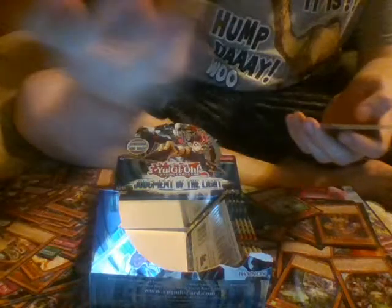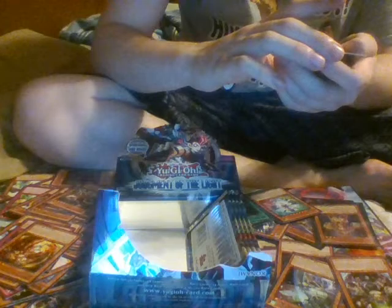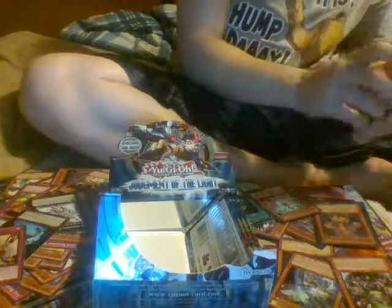I got another Bujingi Turtle — that makes the fourth one of that. Spell Recycler. Cheep Cheep Cheep. XYZ Revenge Shuffle. Trap Tricks Mero Milo. Number C104. Umbral Horror Musquid. Ice Princess Xeroort. Shark Caesar. And Bujin Vital. Looks like we only have four packs left.